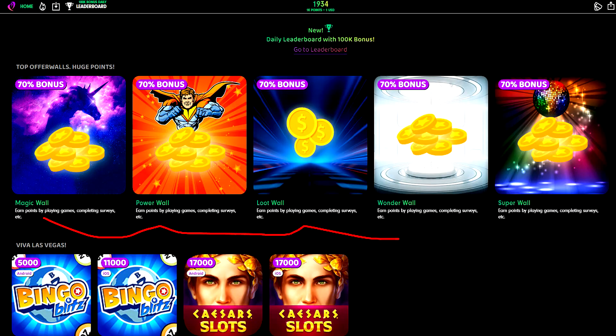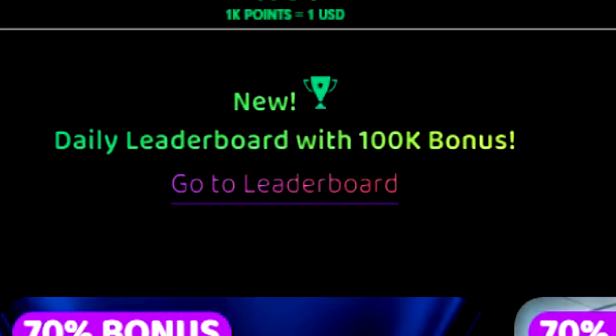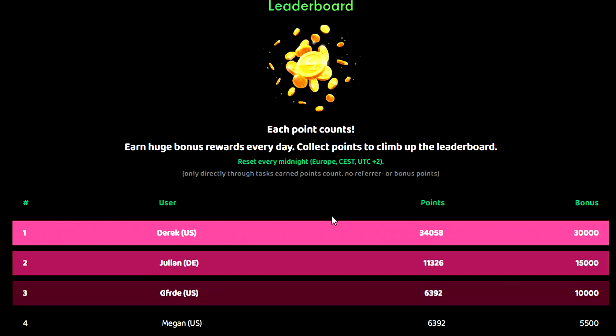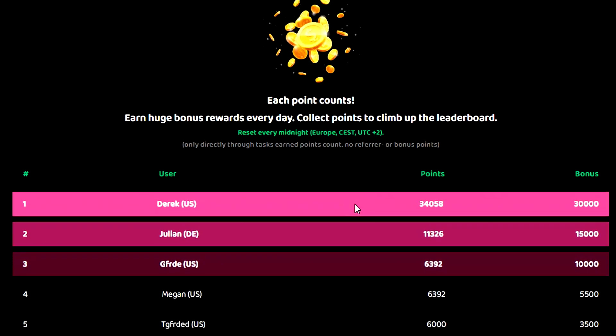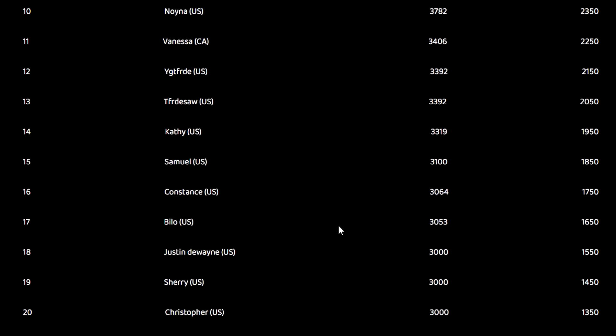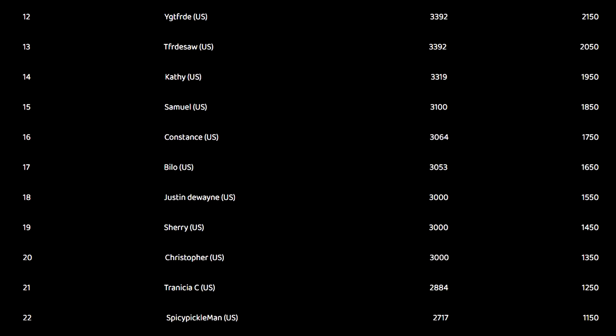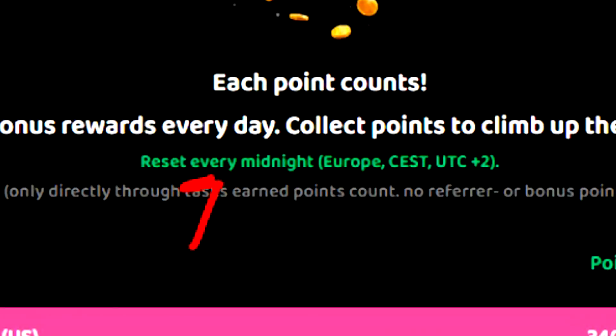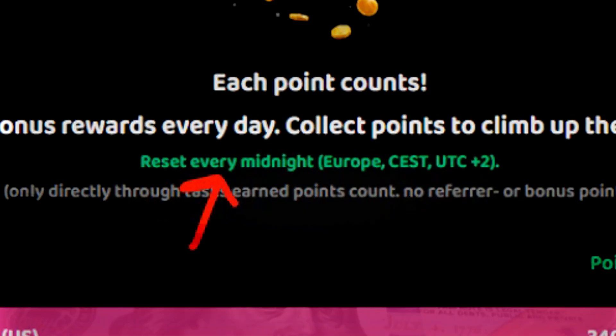Before we look at all the money we can earn from the offer walls, let's check out the leaderboard section. Tip.io is giving away up to $100 per day — up to 25 users per day will get a share of that $100, and it resets every single midnight. I really like this kind of reward system because it's nice when website owners actually give back to their users.